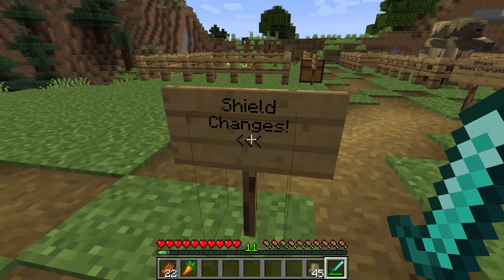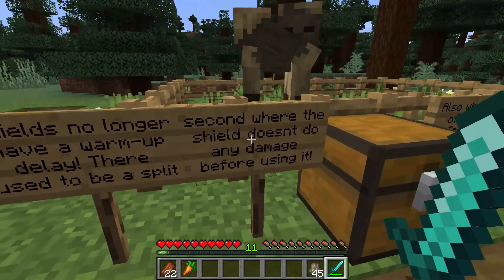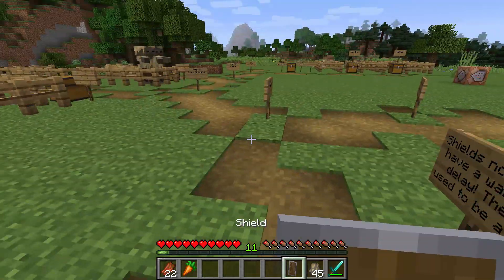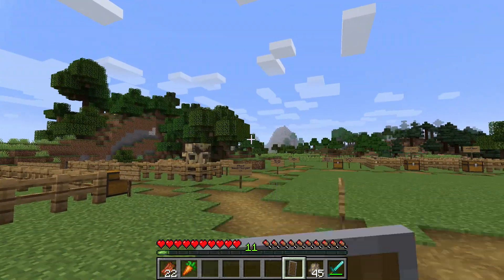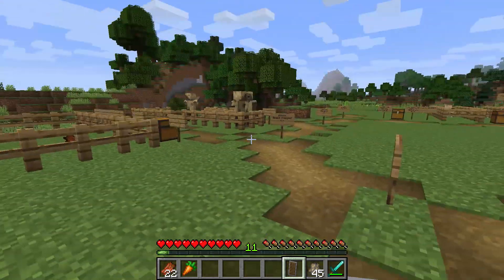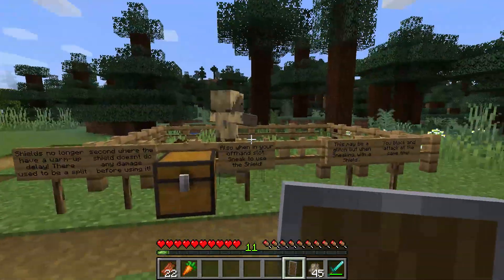Next up are changes to shields. In the new version, shields work a little bit differently — there's no longer a warm-up delay. There used to be a split second where the shield doesn't provide any protection before using it. Now when you right-click, you instantly have protection, which means for all you combat junkies, you should much more easily be able to defend against attacks with perfectly timed right-clicks.